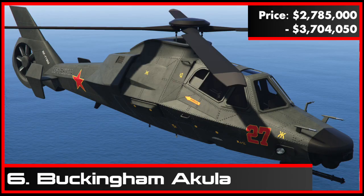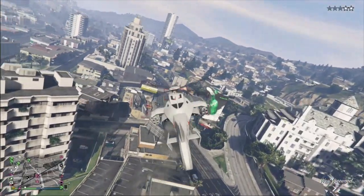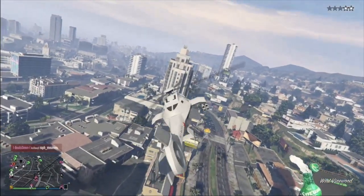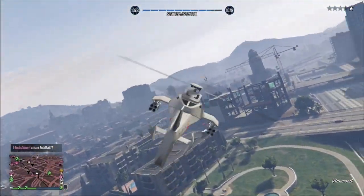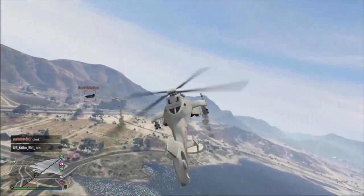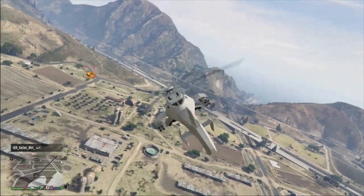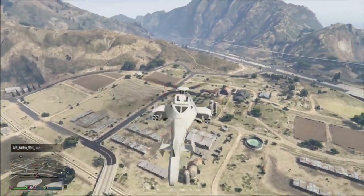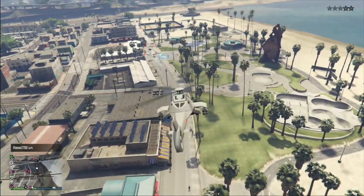Number 6, the Buckingham Akula. A rather underrated vehicle, the Akula has many abilities that place it above other helicopters. Stealth mode will not only reduce your wanted level but it's fantastic for sneaking up on other vehicles that may have more firepower than you, or for simply claiming a few bounties. It has an unlimited supply of missiles which can be spammed to your heart's content, as well as the ability to drop bombs from its undercarriage.